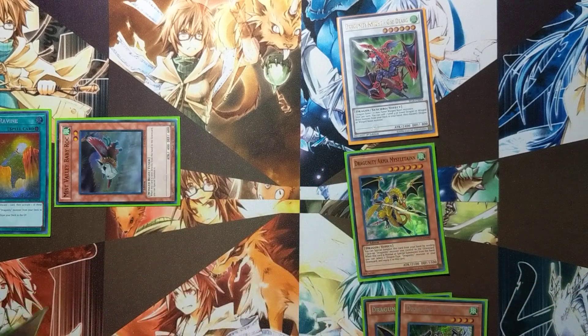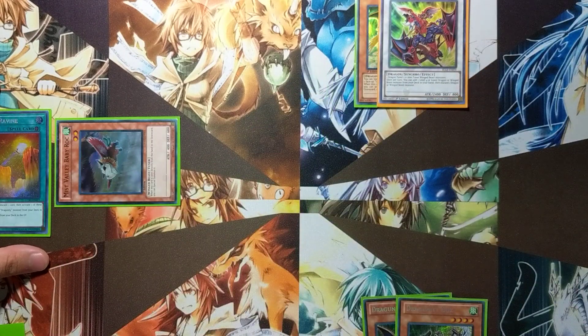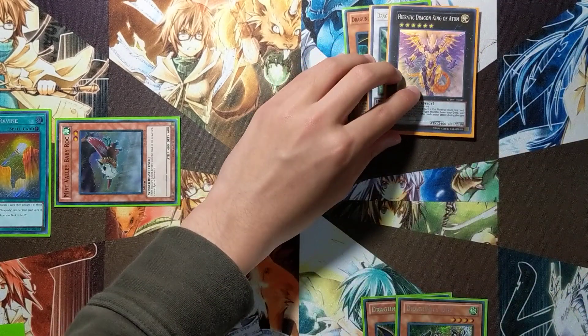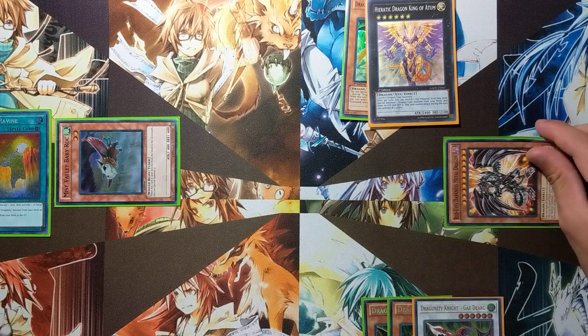Next, you're going to overlay your Mistleteen and Gayderg to make Hieratic Dragon of Atum. Atum's effect: detach Gayderg to special summon a dragon from your deck. You're going to want to special summon Red-Eyes Darkness Metal Dragon.